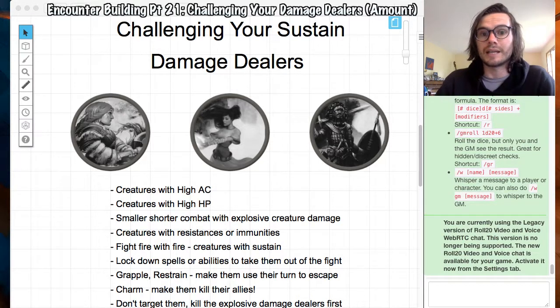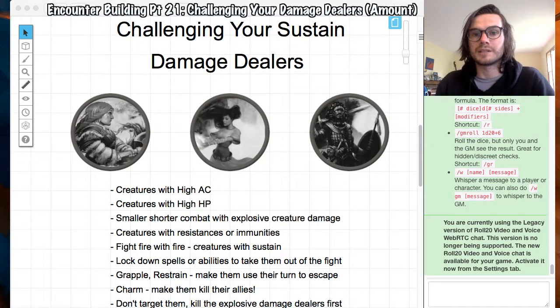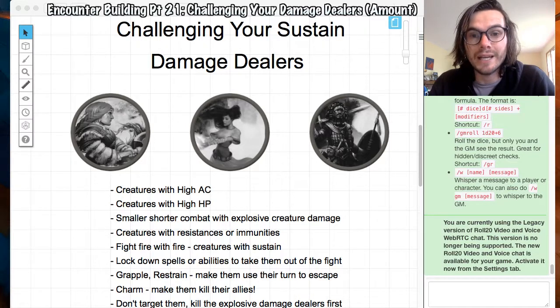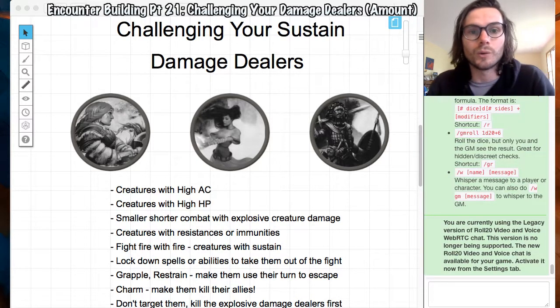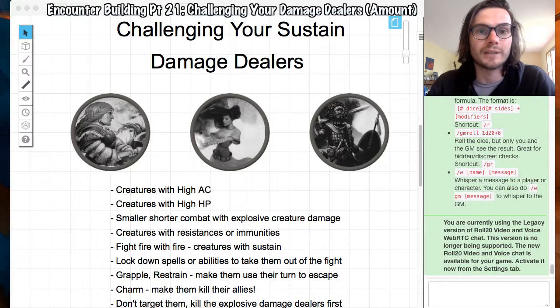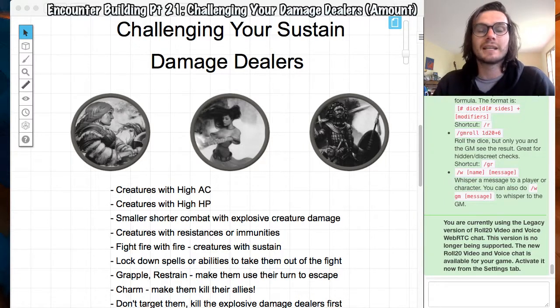Instead of doing a big combat, try shorter combats with explosive creature damage. If your barbarian can just sit there taking damage and swinging all day, have something hit them really, really hard — just once — and then your barbarian kills that one thing. That will be way scarier for a barbarian than going toe-to-toe with an orc who does 10 damage each round. Something like a glass cannon that does ridiculous damage but then dies — that's way more interesting and challenging.